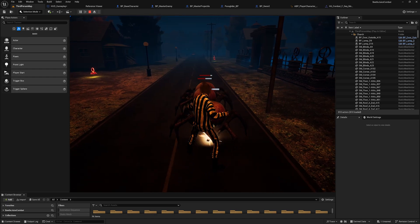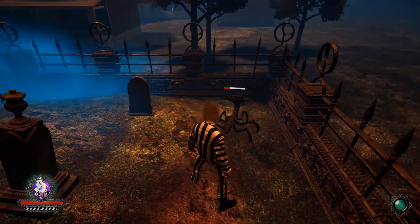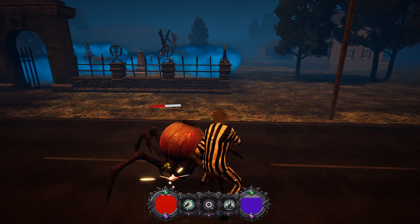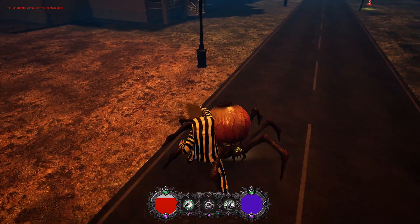With my combat in place, I now needed a UI to represent the health and mana. I wasn't satisfied with my first couple versions of the UI, so I remade it until it was just right — or until I got bored and fed up with working on the UI. Now the UI shows health, mana, and icons for the different abilities Beetlejuice can use.